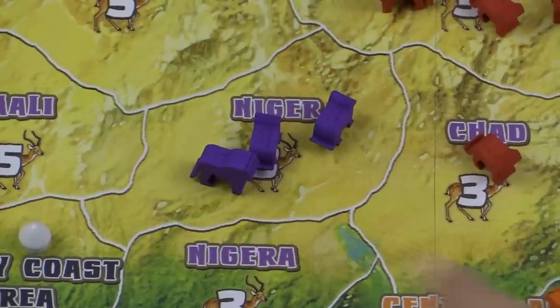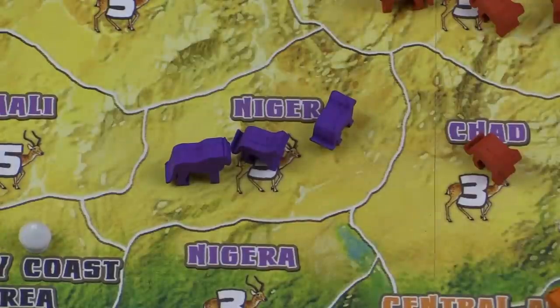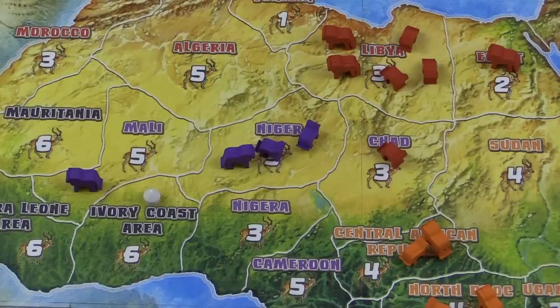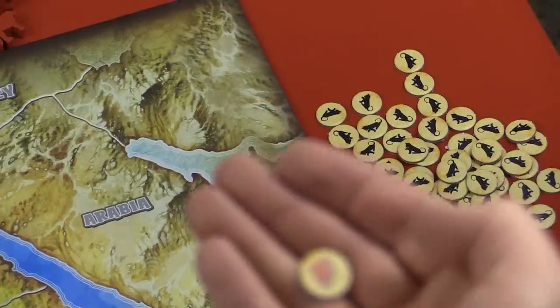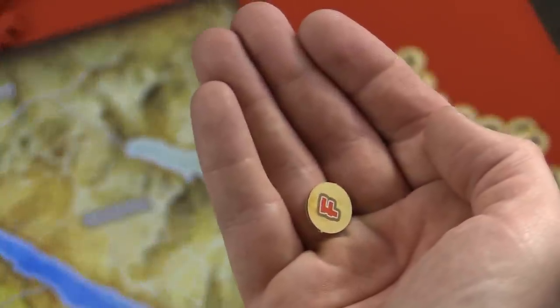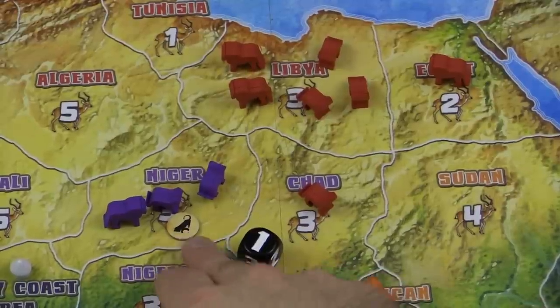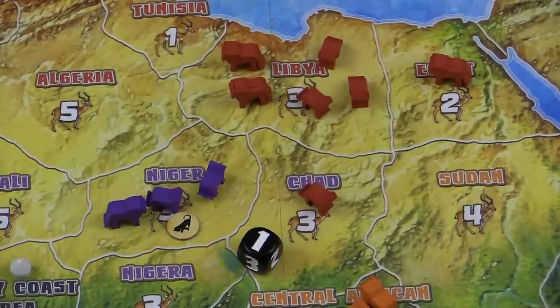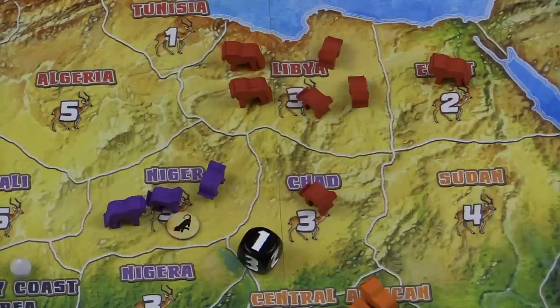Another action is breeding. If you have a male and a female on a territory, you can attempt to breed. You'll roll the die and it will tell you how many lion cubs you're going to breed. You then draw the according amount of tokens, which on one side will show the gender — that remains secret until a different part of the game. You'll put them back in that territory where you bred. There is a pride size limit: in each territory you can never have more than two males or seven females, however babies don't count against that rule.